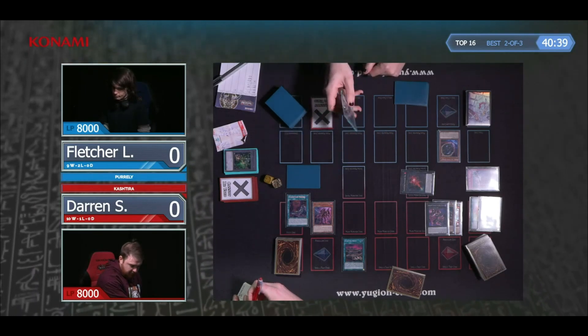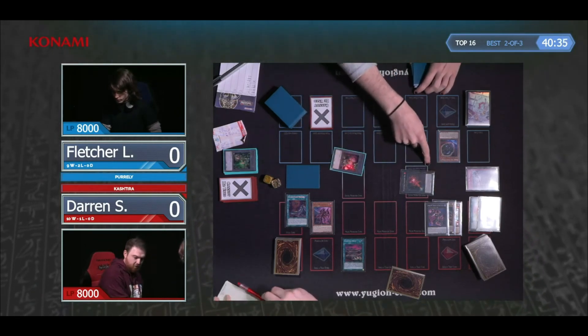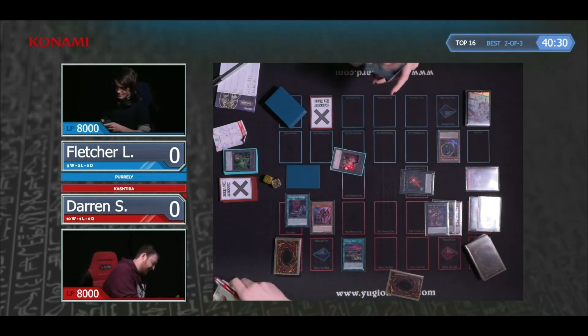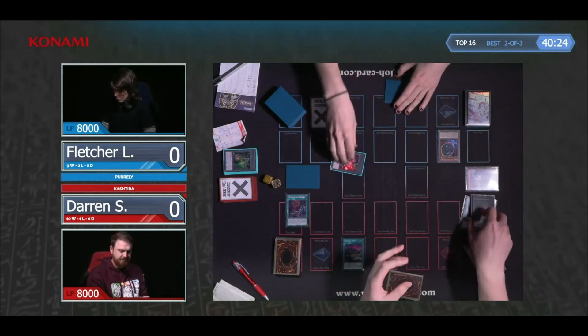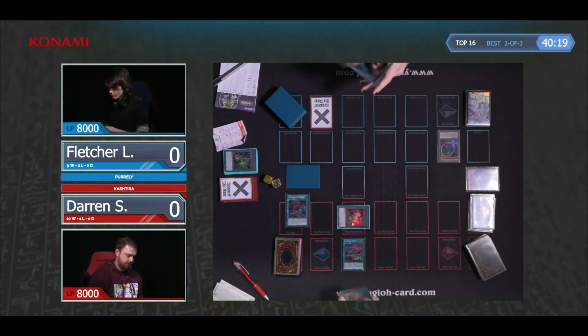Especially locking out that zone there — or rather, locking out your opponent's ability to special summon more Kachitiras — it's really important over the course of a whole duel. Birth has already been used. I think he's used one effect but he'll still be able to special summon from his graveyard.